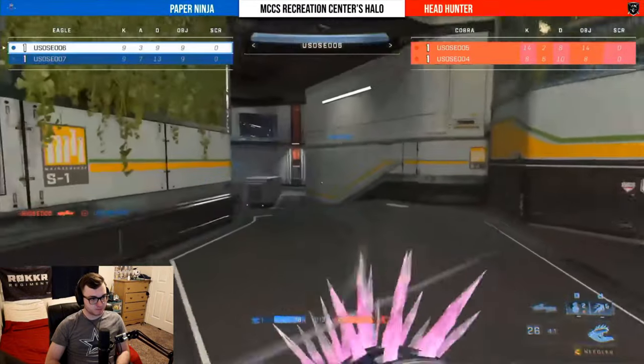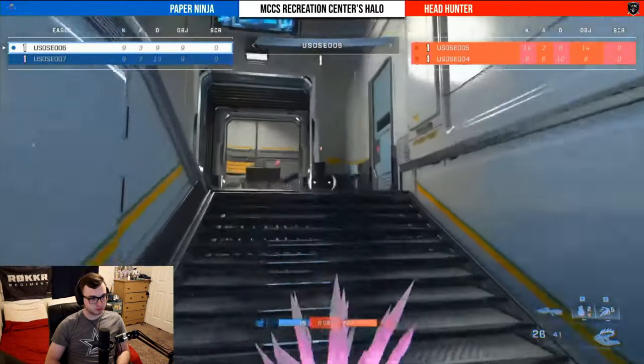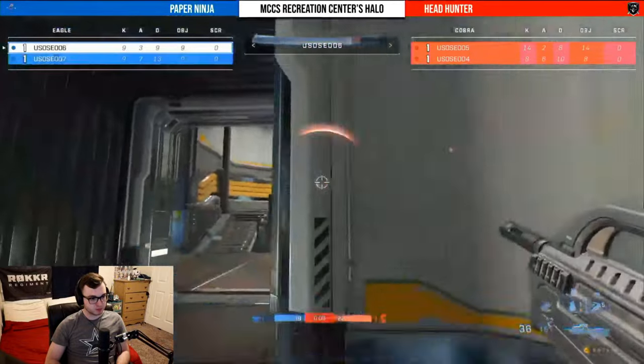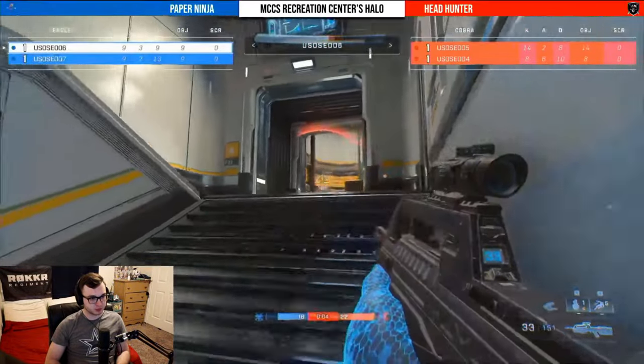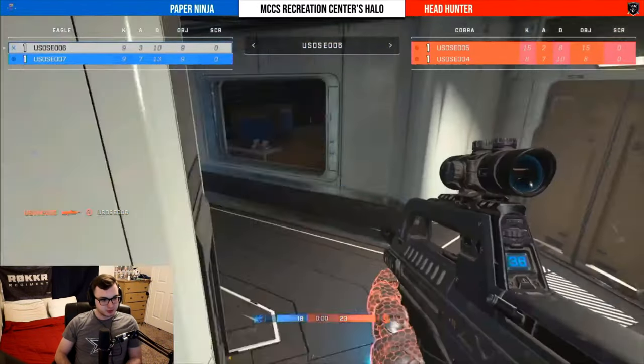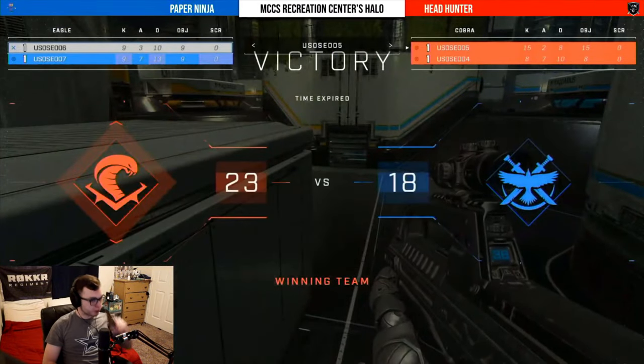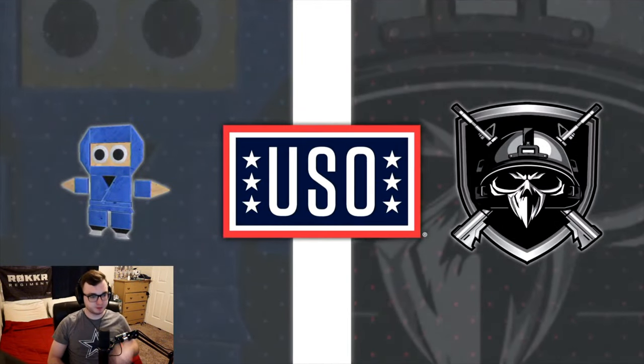These players on Headhunter are able to pick up one kill on the far side and that's massive. Even player number six in a 1v2 situation, challenging them both at the doors with a needler in hand — that might not be the best plan — and that's going to be Headhunters coming out victorious yet again, 23 to 18 this time.